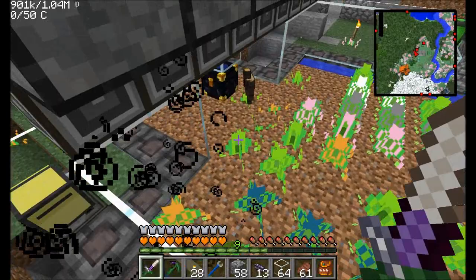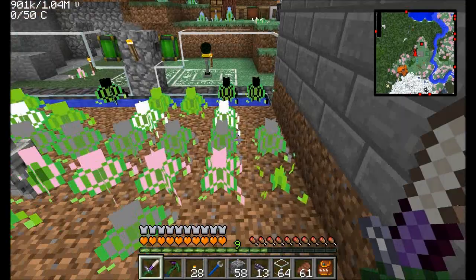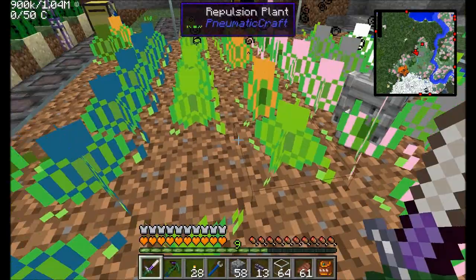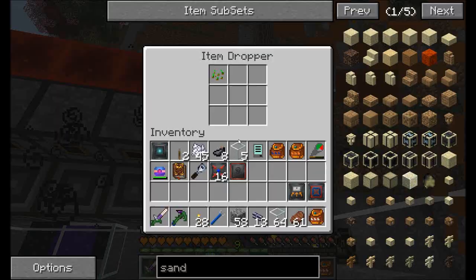Today I'd like to finish up this plant farm here. Last episode we set up this automated dropper system that will automatically plant all the seeds we're going to need. We're definitely going to need a lot of lightning plants and squid plants. I'm not sure about creeper plants — let's see what we've got set up in these droppers.